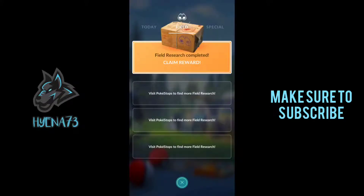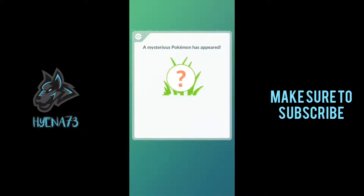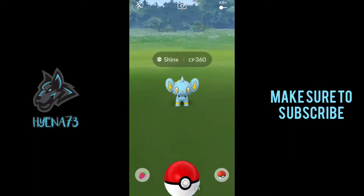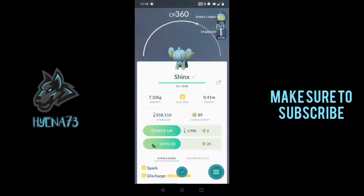We do have our field research today, so let's check this really quick. 3,000 Stardust and I have the Star Piece down to 6,000 — 3,000 XP. And this could be a chance at a Shiny Shinx. How awesome would that be? Not Shiny, but that's cool though. It is the double catch candy for this, which is very awesome. I'll show you guys right when I catch this. If you Pinap Berry the Shinx, you get 26 candy from it. So that's very awesome.